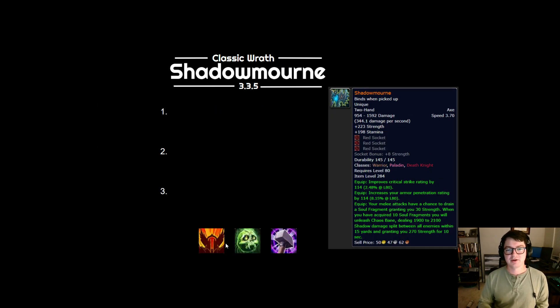Next up is Shadowmourne. Now different to Valinir, which comes in Phase 2, Shadowmourne isn't actually accessible until Phase 4 — the very last phase of Classic Wrath. It's kind of similar more to like an Atiesh, where in Classic WoW when you would get to Naxxramas you would have cleared the content before you even had an Atiesh. I would say most good guilds will clear Heroic Lich King without getting their first Shadowmourne fully built. But some guilds out there are going to be farming ICC for a long while until they get their first Light of Dawn.